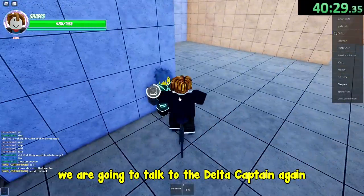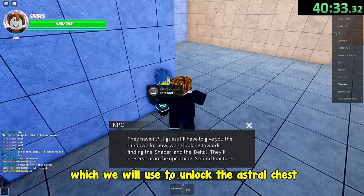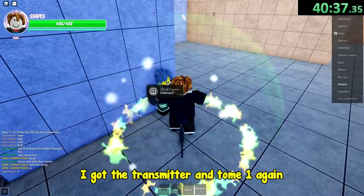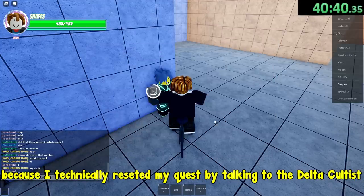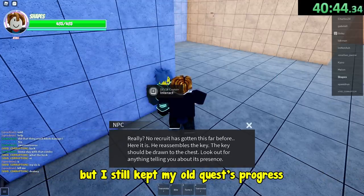We are going to talk to the delta captain again, and this time he will give us an astral key, which we will use to unlock the astral chest. I got the transmitter and tome 1 again, because I technically resetted my quest by talking to the delta cultist, but I still kept my old quest progress.